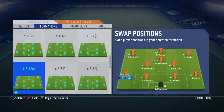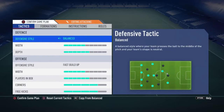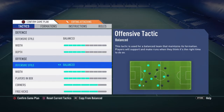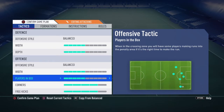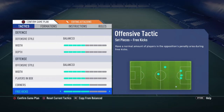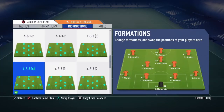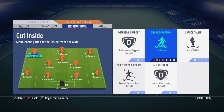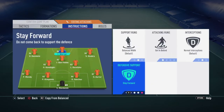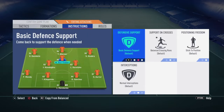Your defenders are Mendy, Kimpembe, Sanchez, and Aurier. For tactics, we're going to use balanced width 5 and depth 5. The offensive style is balanced with width 5 and players in the box 5. Corners we're going to go with 3 and free kicks at 3. For instructions, we're going to apply 'cut inside' and 'get in behind' for both wingers, and 'get in behind' and 'stay forward' for your striker, and just 'stay forward' for your CAM.